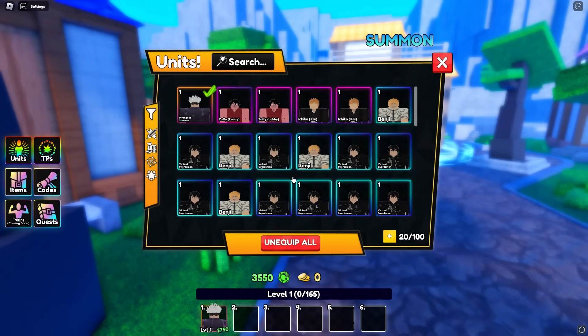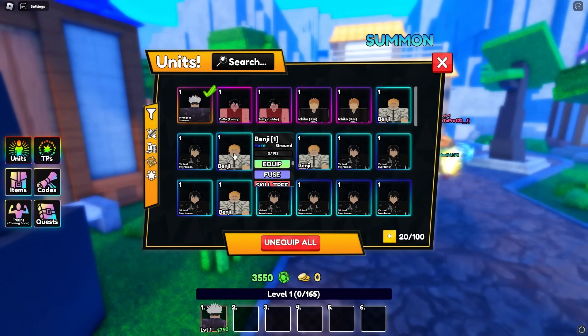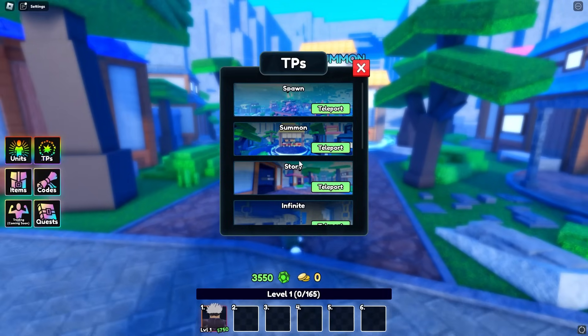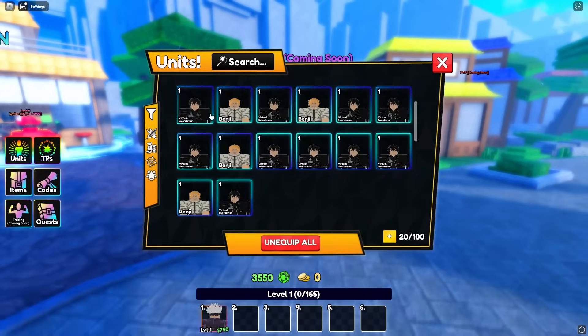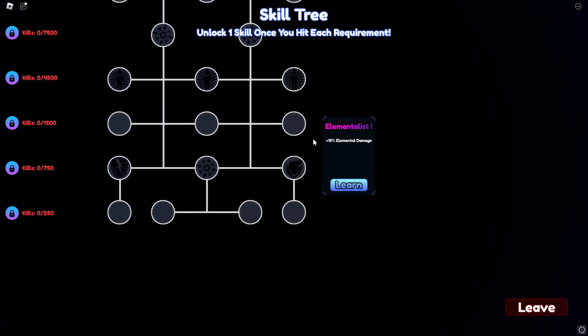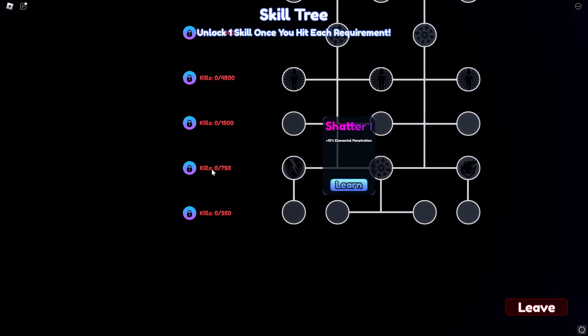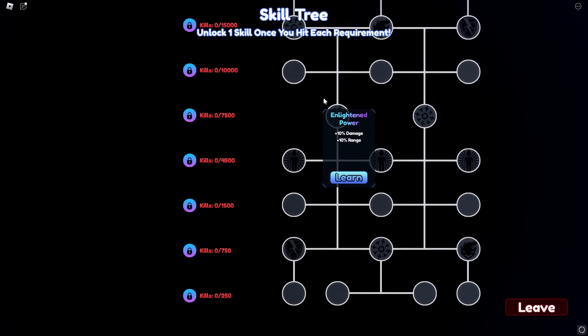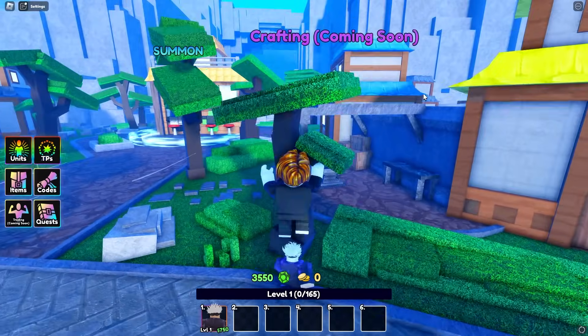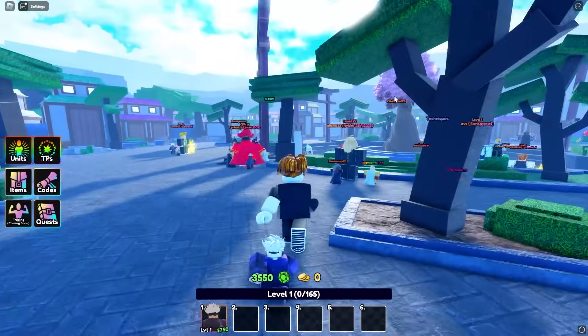Is there anyone that gives money, like a speed car? This reminds me of Anime Adventures. I want to see the traits — there are TP challenges. I'm pretty sure you can do traits and a skill tree. Holy, what is this? The more kills you get, the more things that unlock. We're going to max him out today — we're going to evolve both Sukuna and Gojo.